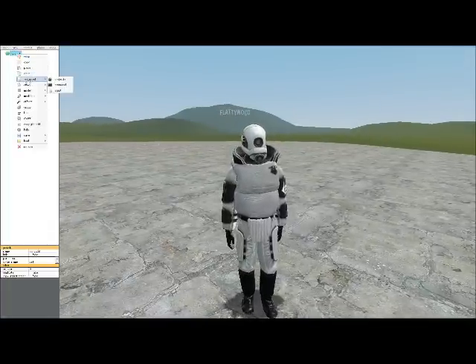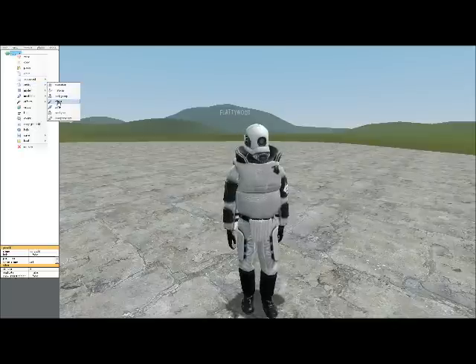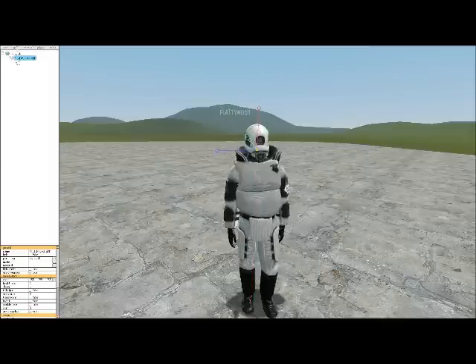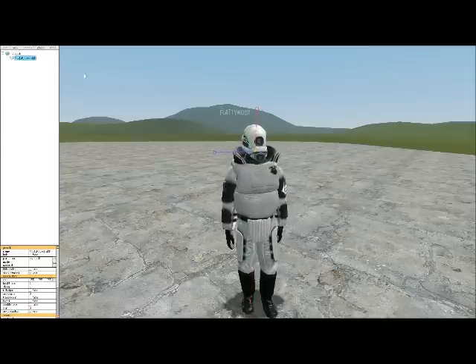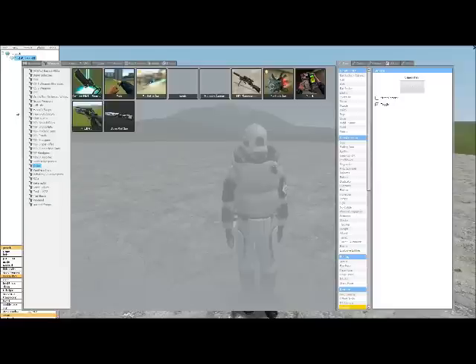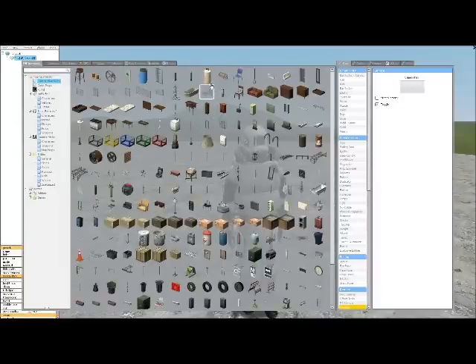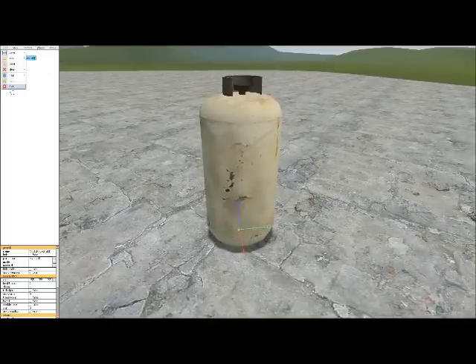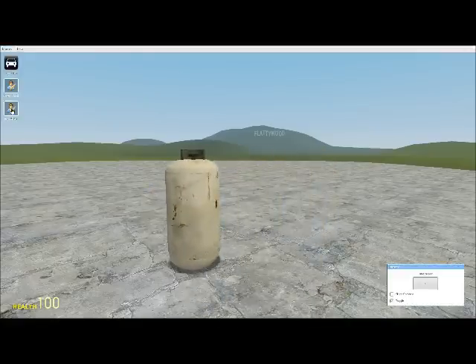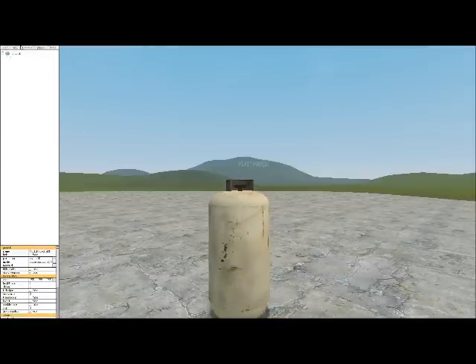So next thing I will show you is Entities. If I click Entity I will get this thing with my Steam name on it. What I can do with this - this is really cool - I can click a Model and say I want to be this, and I will actually change into this, and when I click exit I will slide around as a gas cylinder. It is quite cool. I'm just going to remove that.